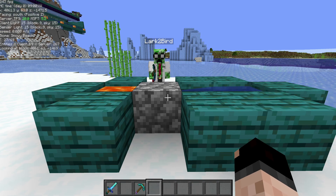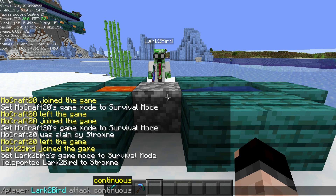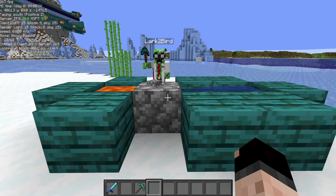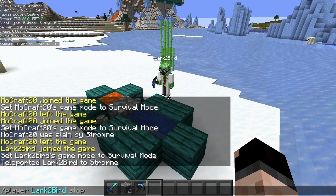We can give that bot commands to use its inventory. We can do an attack continuous command, and now that bot is always going to be acting as if it's holding down its left mouse button. If we want the bot to stop what it's doing, we can just give it the stop command.